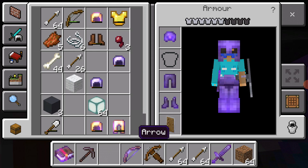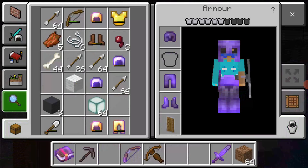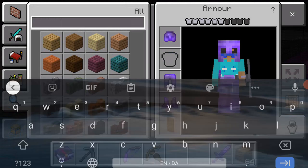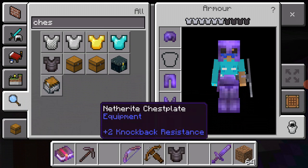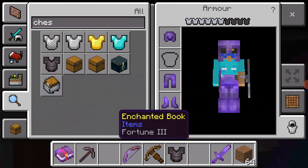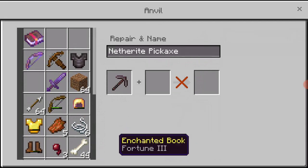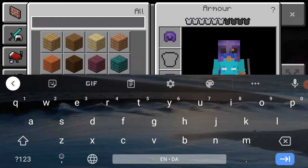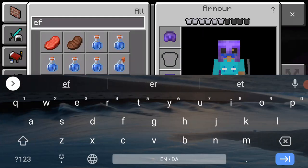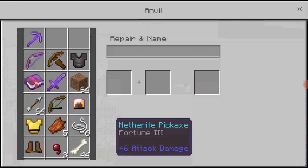I don't need these arrows in here, and maybe a chest. Okay, that's Fortune 3 — the best one available. There we go, we got Fortune 3! Efficiency 5 — why am I even doing Efficiency 5? That's the best one.